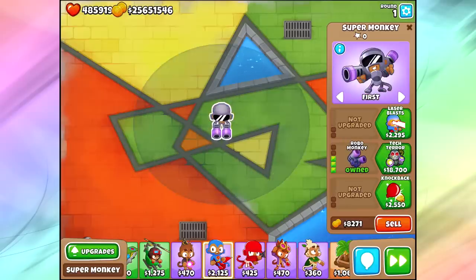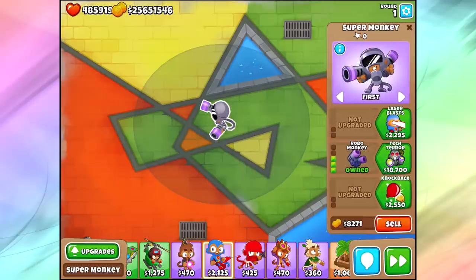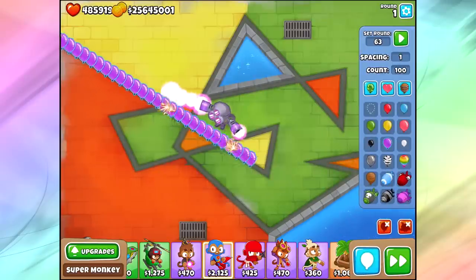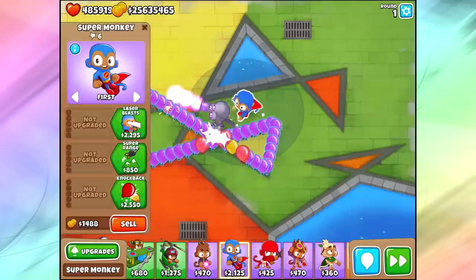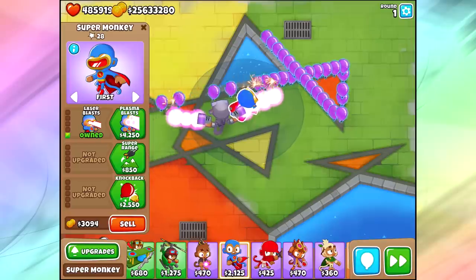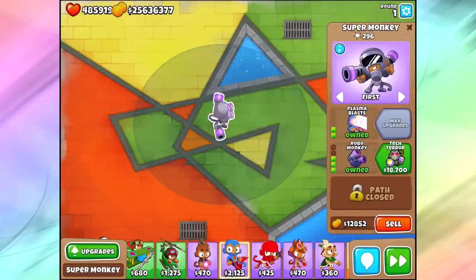Alright, Robo Monkey — we know what this guy does. Does he pop lead balloons? In this game, he does not pop lead balloons! Also, a lot of these guys actually can't pop purple balloons because it's considered a plasma attack. Sun Gods can pop purple balloons; regular Plasmas and Robo Plasmas can't. It's odd because a regular Super Monkey can, but a Laser Blast can't. Robo Monkeys are a solid tower though — we get Double Plasma Blast, which helps out a bunch against MOAB-class bloons and regular bloons.